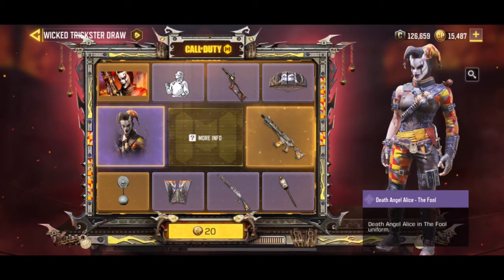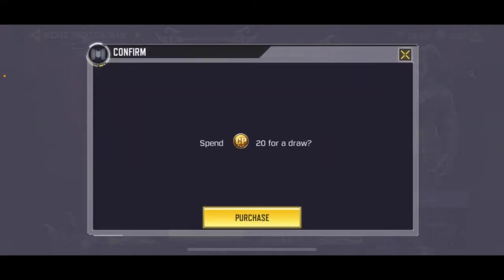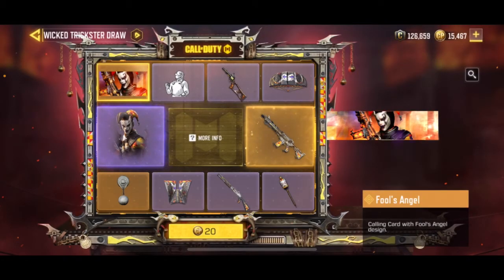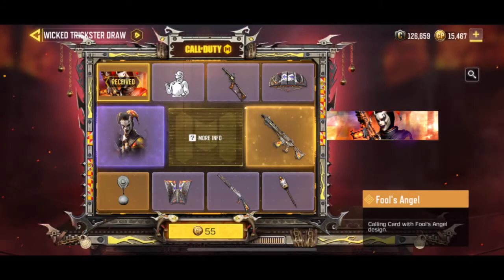So far I have 15,000 card points, so we'll try the first pull. Alright, draw it — let's see. So of course we will get that new legendary fool's angel. So 20 and then the next draw is 55, that's a total of 75. Let's draw again and purchase the 55 card points.